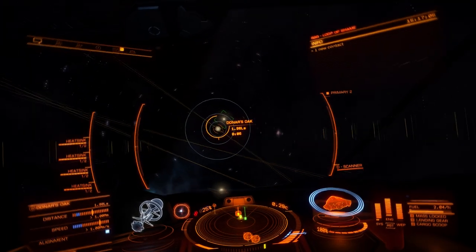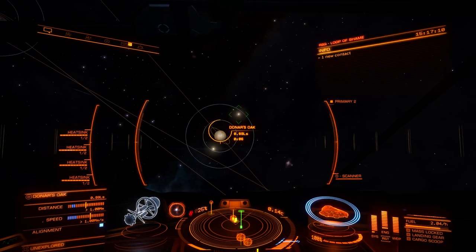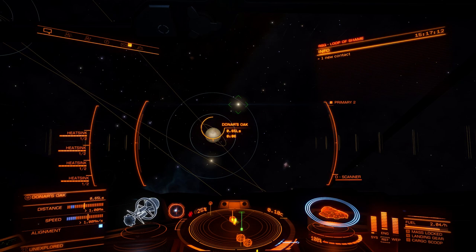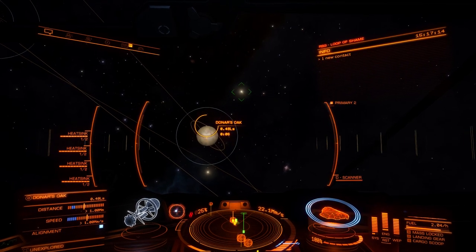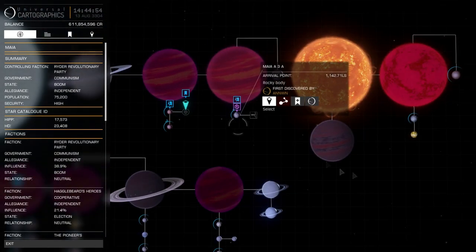Subscriber to this channel William Reed pointed out that a disabled megaship is present in the Maya system orbiting planet A4. On hearing this I grabbed my Python rescue ship and headed down there, and sure enough you'll see it once you're within a thousand light seconds of the planet.